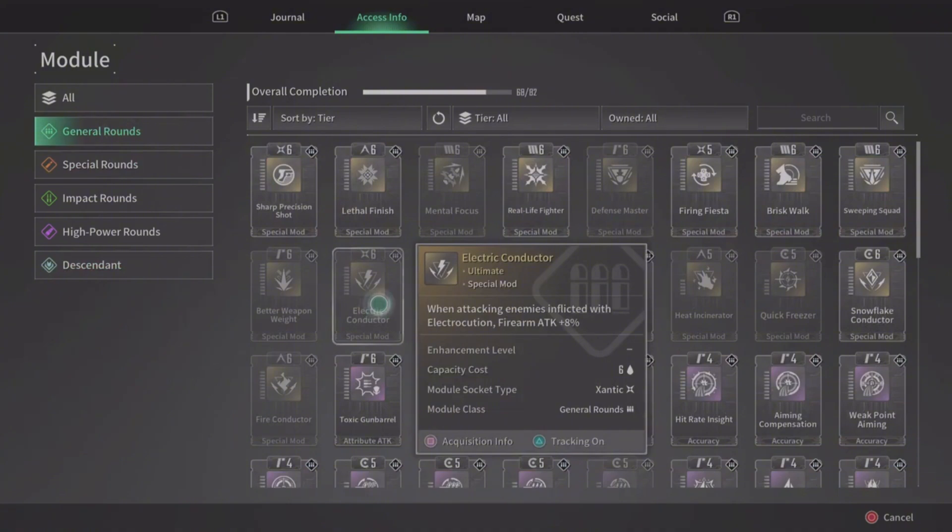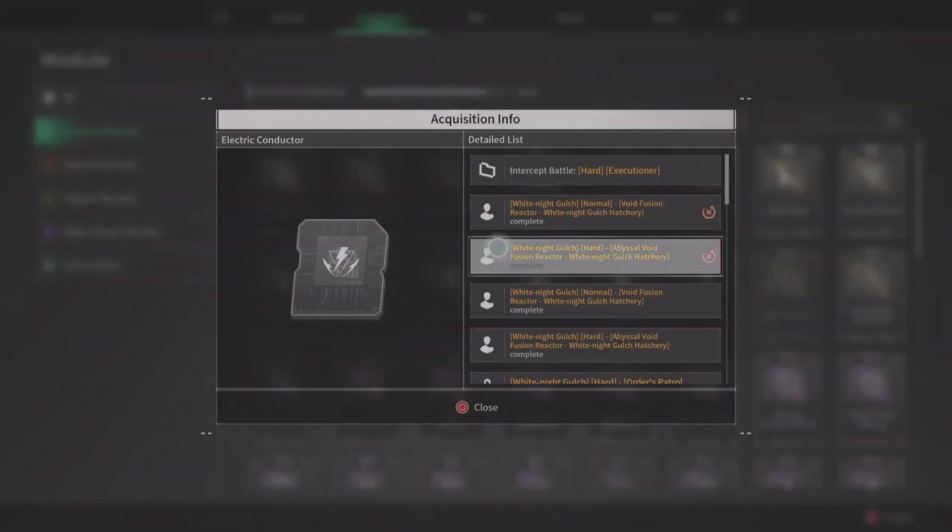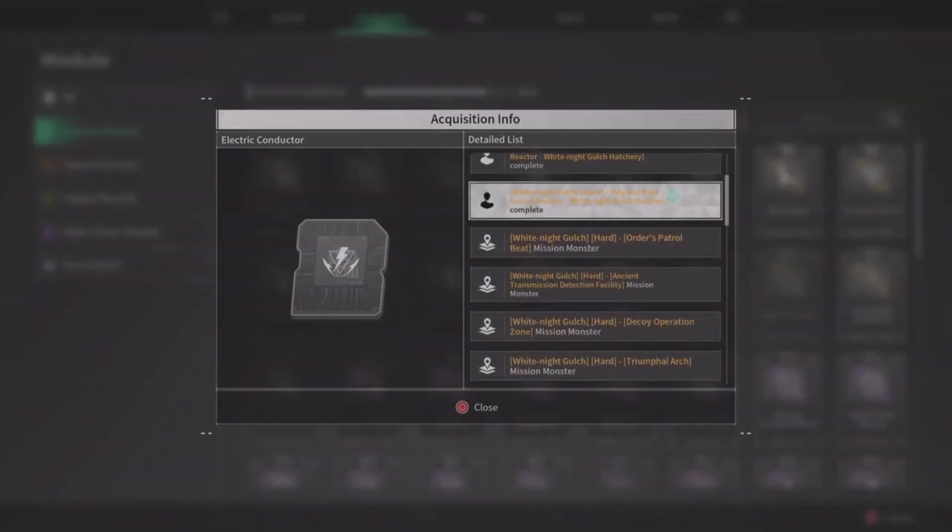There's no quest that drops it. It's a drop chance by the elite mini boss in each open world quest in White Knight Gulch.